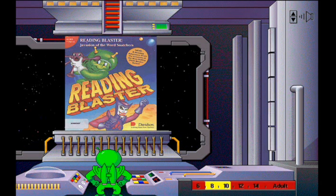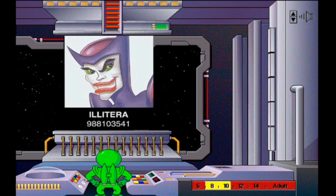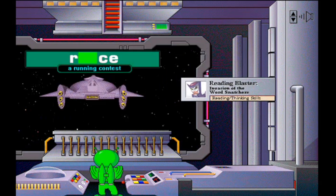Reading Blaster, for kids ages 7 to 10, will definitely be your favorite reading adventure. Illitera: Wanted for word snatching and miscellaneous mayhem. In Word Zapper, you'll help Blasternaut capture letters to complete words. But watch out for the fuel suckers — these slimers are always hungry.